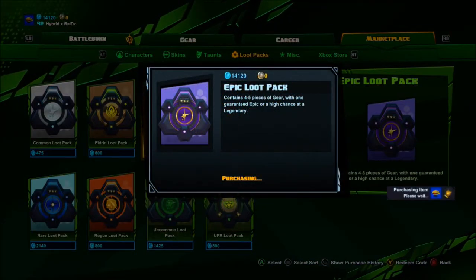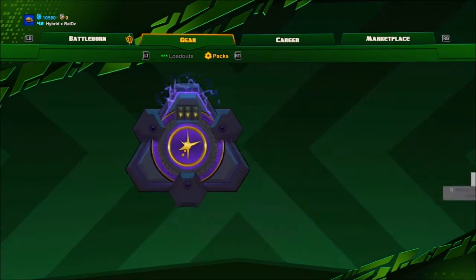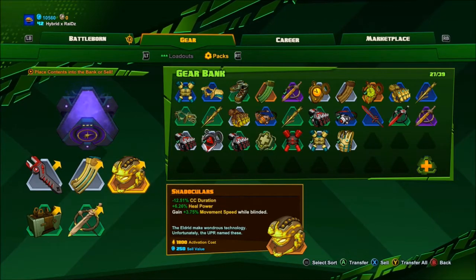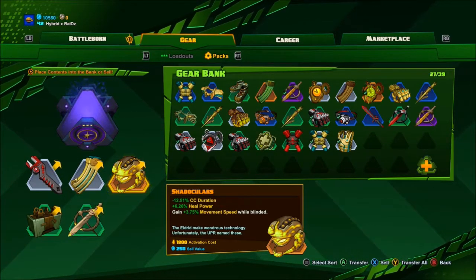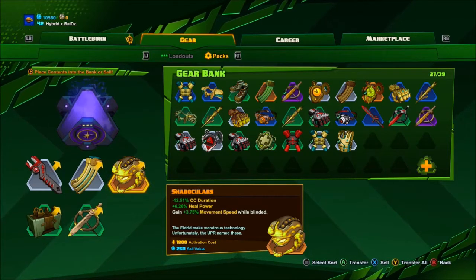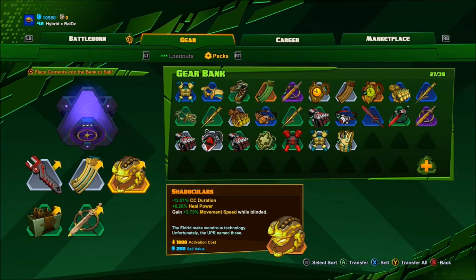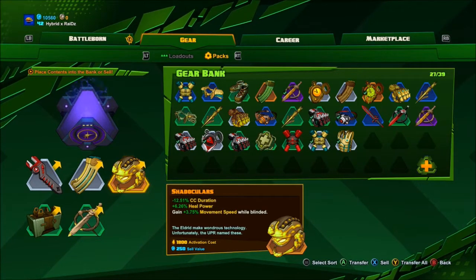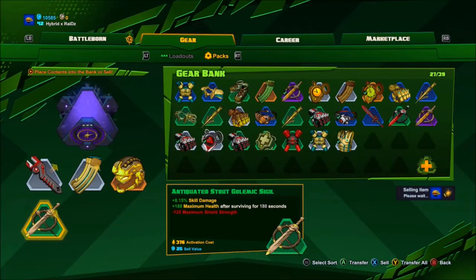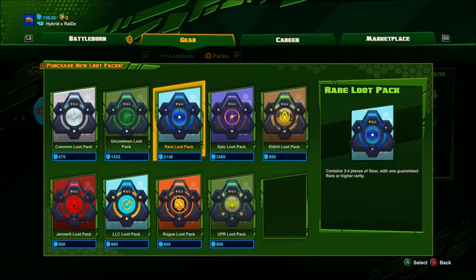Alright, let's open up our first one. Let's go to gear, packs. Let's see what we get. Oh, we got a legendary — the Shadow Killers. Minus 12.51% crowd control duration, plus 6.26 heal power, and gain plus 3.75% movement speed while blinded. So you're going to be able to run away from Calderius faster. Let's just sell these. First pack and we got an epic.